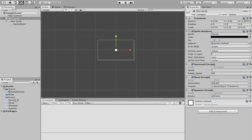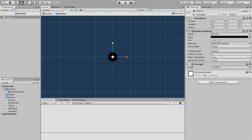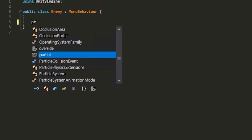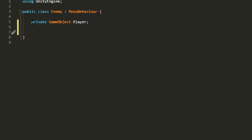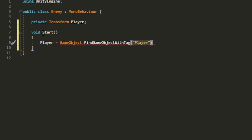We want the enemy to go towards the player so you can start attacking and it can attack you. Go to the enemy game object and create a script called 'enemy'. This script is surprisingly easy. The first thing is to put in a private Transform called 'player' or 'target'. The reason it's a private Transform is that you're spawning from a prefab, and prefabs don't recognize assets from the hierarchy. So in void Start, assign it using GameObject.FindObjectWithTag("Player").transform to resolve the error.